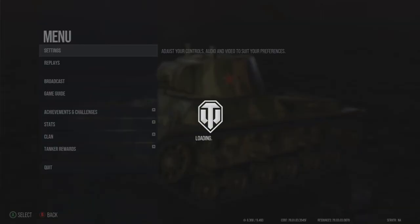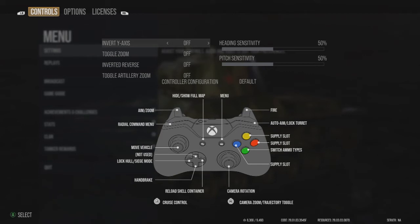We're going to go up to Settings and click A. Right here you have invert Y-axis — off or on. Toggle zoom means if you want to zoom in, you click the button once and it stays that way; you have to click it again to turn it off. I don't have it set that way — I've always played with it off. Inverted reverse I also have shut off, just the way I learned to play.